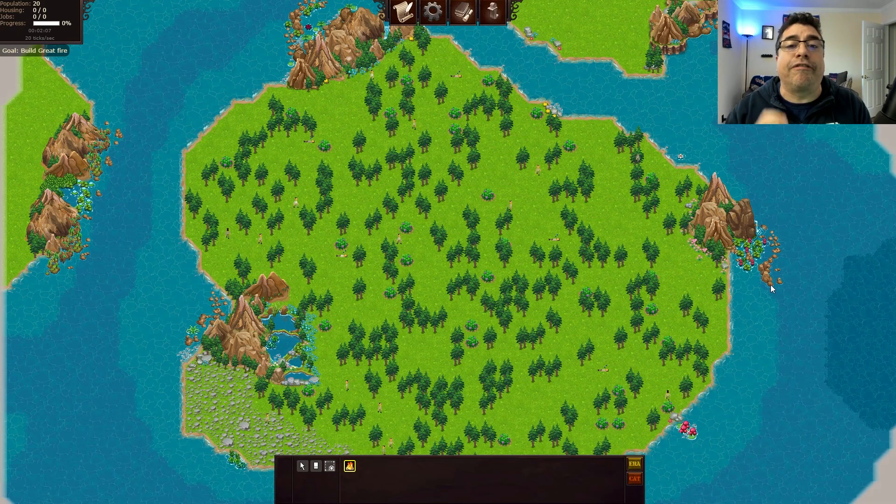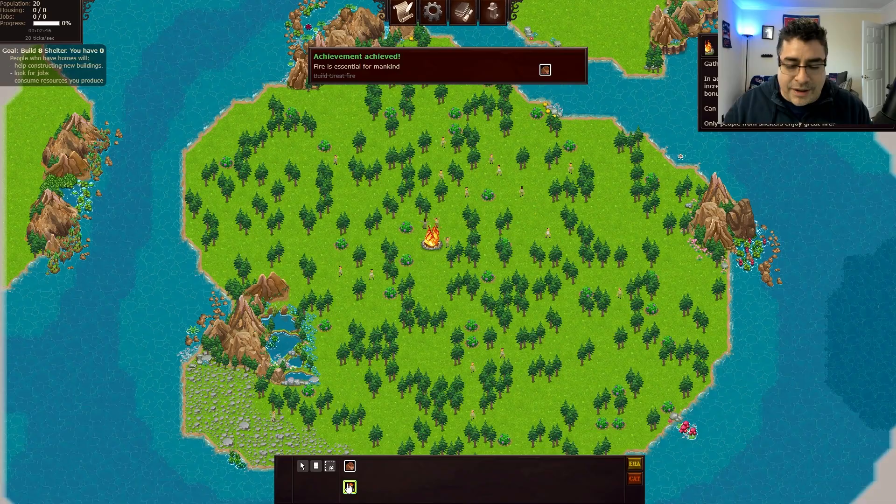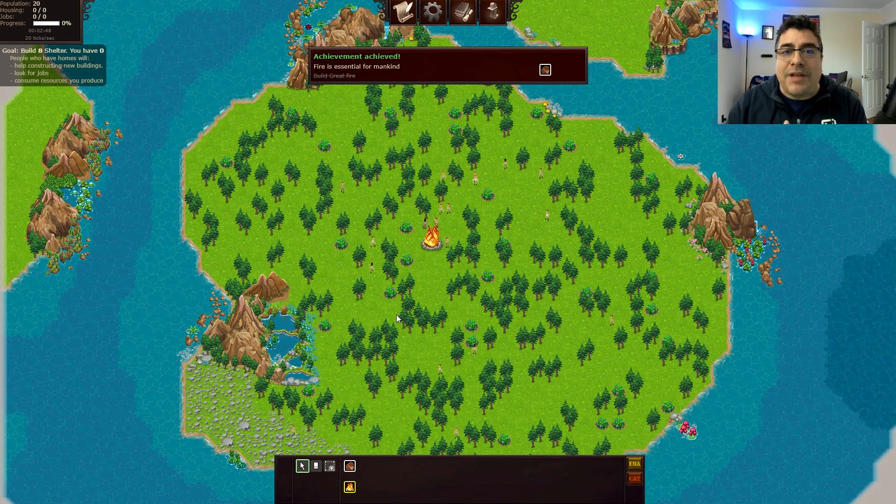Our challenge is to finish the stone research to unlock a new companion that I show on the screen, but I'm not gonna reveal until the end of this video. The whole idea of the game is to create — I cannot say the perfect society — but we're gonna start building a civilization, creating jobs, researching technology that can help us to survive as much as possible.